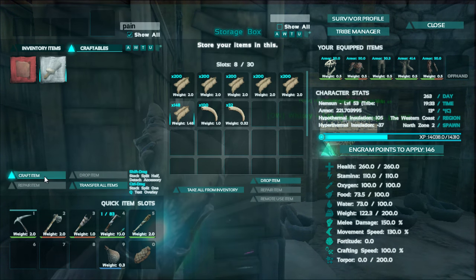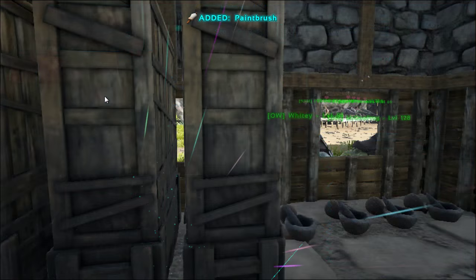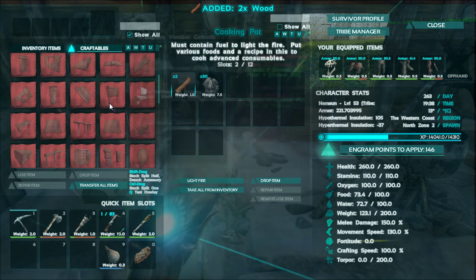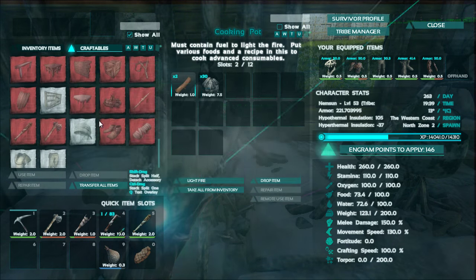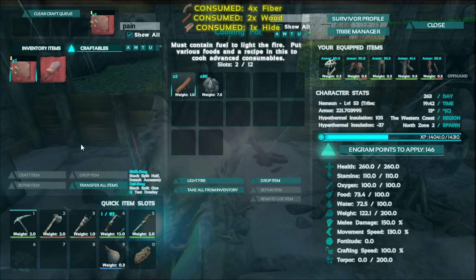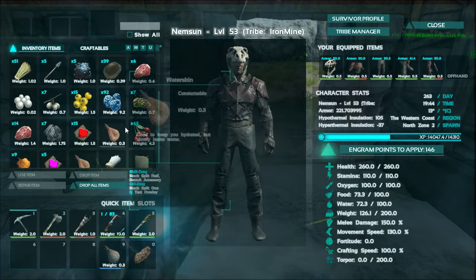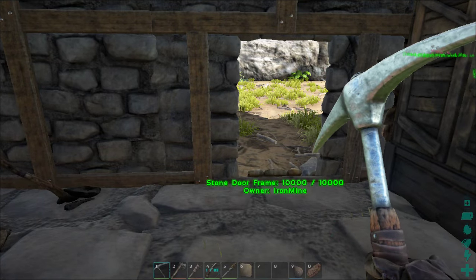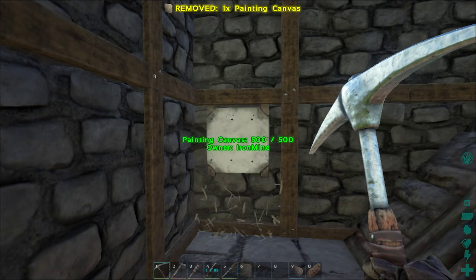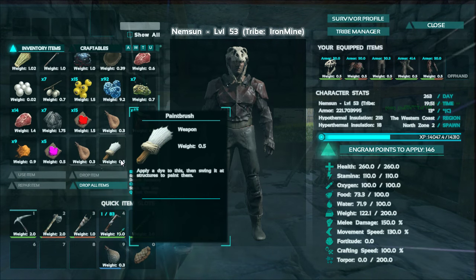I can do a paintbrush - craft the item! And what do I need for a canvas? One hide and two wood. Let me get some wood out of here quickly. Craftables - where's the paint canvas? I'm going to craft one of those as well just because I can. Now we've got the paintbrush, so how do I do the painting? Let's get the canvas and put it on the wall here. Awesome, I got a painting canvas - that's a new one for me!